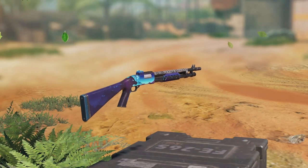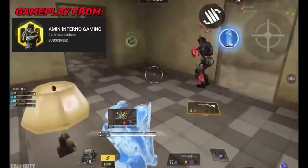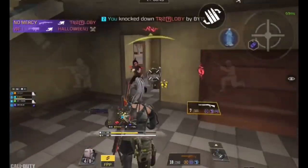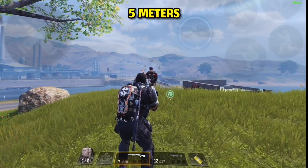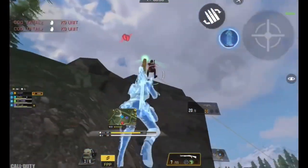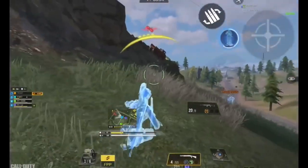Moving on to number 2, we have the BY-15 — one of the best starting guns in the game, and in the right hands this gun is scary. Just like the Echo, it's hard to give an accurate killing time, but it's extremely deadly. Without even having to ADS, you can kill an enemy with one shot to the head. About half of teams are eliminated, but if you want to guarantee a one-shot kill, make sure to use it with ADS.